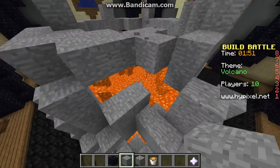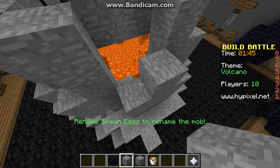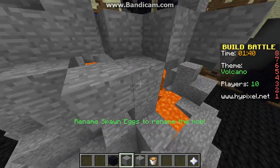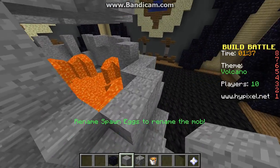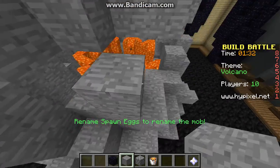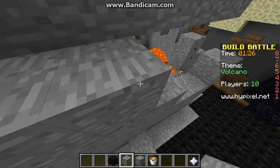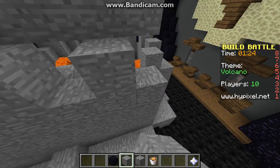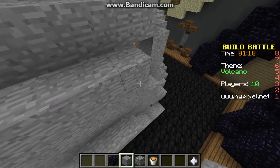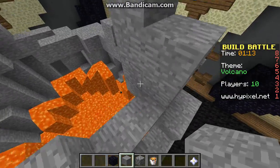We did the circle, now we just gotta fill it all in so it doesn't look like a super open volcano. It's open a little bit but doesn't need to be too open — it looks pretty cool. Let's get this all completed up. Done — now let's tower some tall pillars up here.